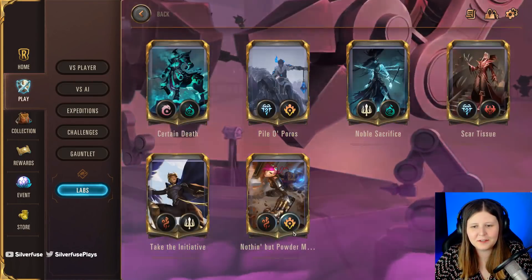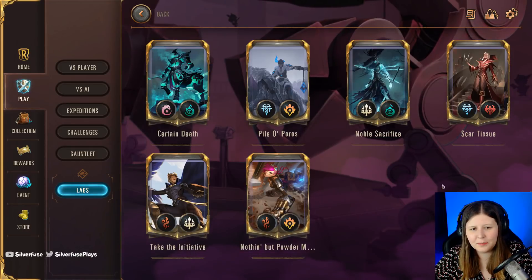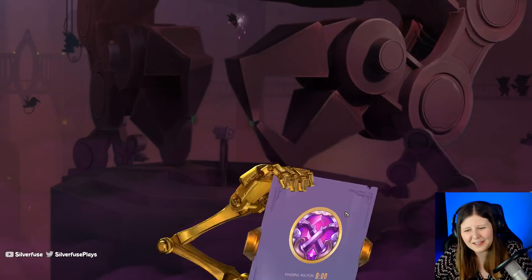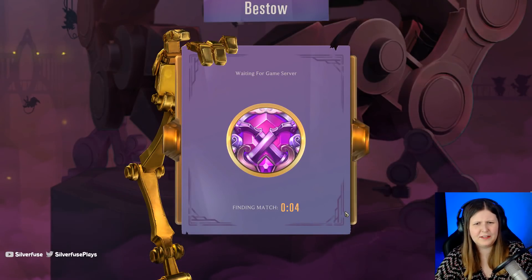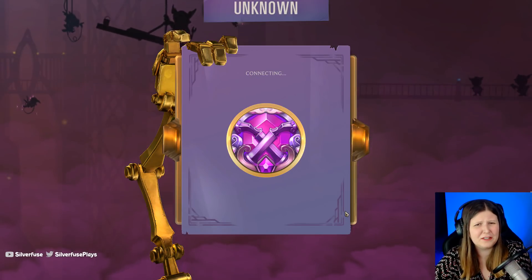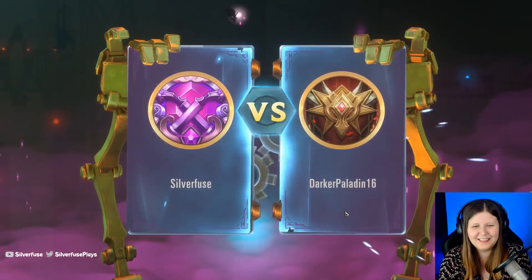Hey everyone, Sluggers here today to play the labs. You can see we have six different constructed lists to pick from. Earlier I was playing the ephemeral list and it was pretty much a breeze. I heard that it got nerfed and they said on Twitter that they were hotfixing it, but I want to see how good it is and if it's still the best deck to get the wins on the lab with - not the gauntlet.